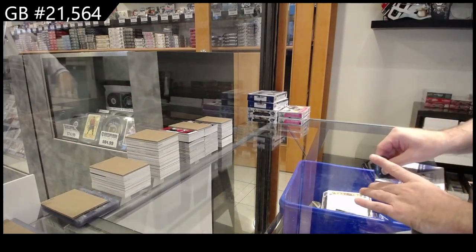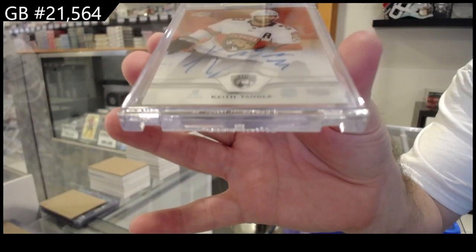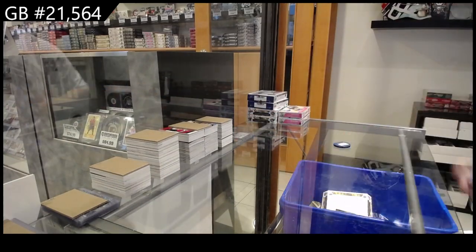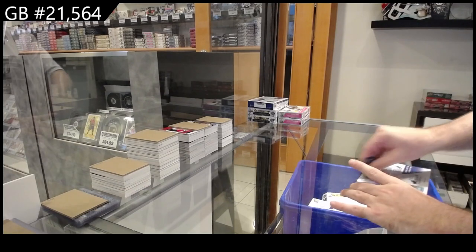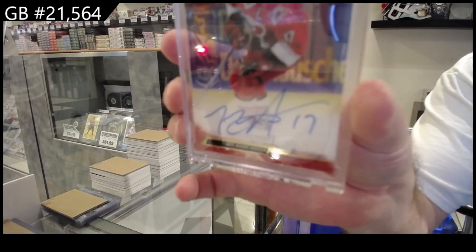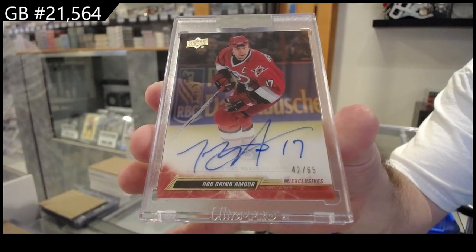We've got the three-box clear cut, two-box artifacts, and the two-box SP game used. It's an update one — we've got an update auto key, the handle. Florida Panthers until 2021. Definitely a lot quicker break than the other ones. Nice — the 65 exclusives auto Rod Brindamore, Carolina. Number 65, Rod Brindamore.